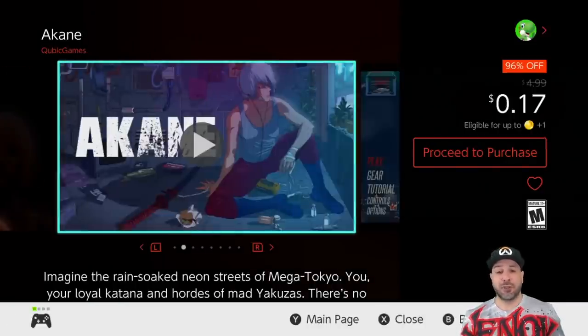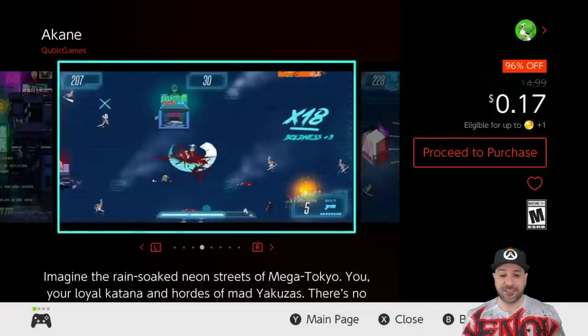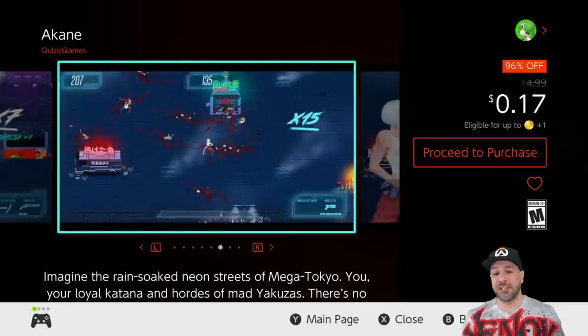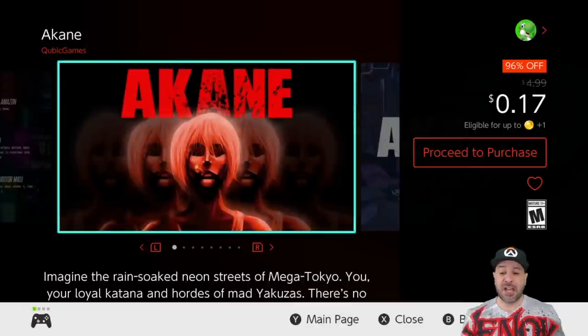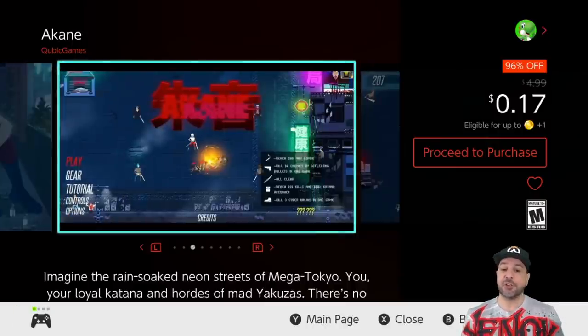The next game is back to the 17-cent mark — Akane. This is one of the major pickups from this sale. If you're only going to pick up one or two games, this should definitely be at the top of the list. Akane at 17 cents is a ton of fun — it's basically an arcade hack-and-slash with a one-hit-kill mechanic. It's a ton of fun with amazing replayability. I got addicted to playing this game, going back for sessions trying to advance from playthrough to playthrough.